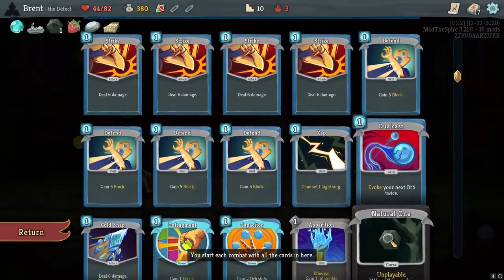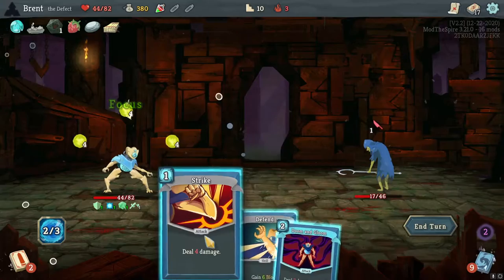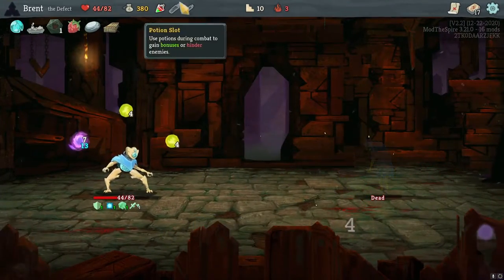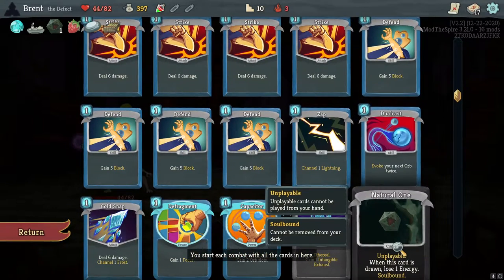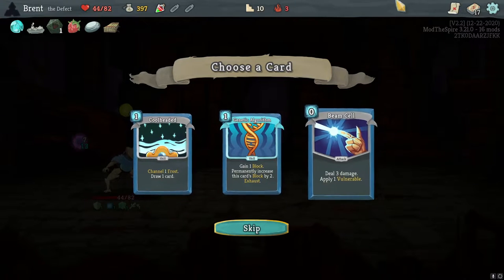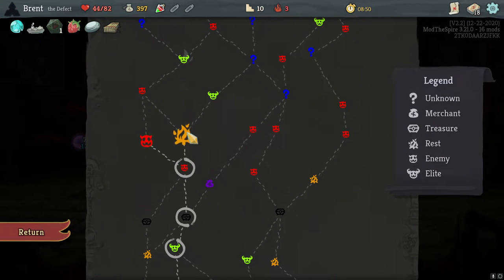Is Natural One considered a curse? Yeah — soulbound. So what we really need is some way — maybe Blue Candle or something where we can exhaust the curse. I know you can't remove it from your deck, but can you exhaust it for the combat? I don't know. None of these excite me. Cool Head's pretty good — we'll take one Cool Head. A little bit of draw never hurt.